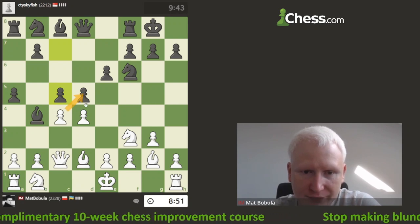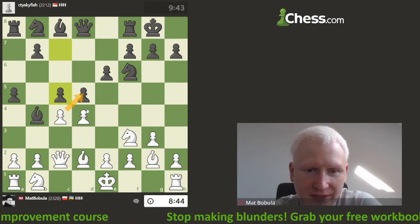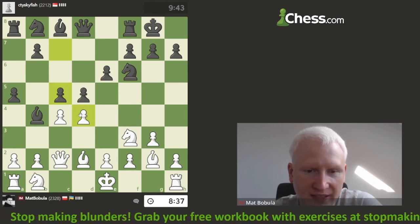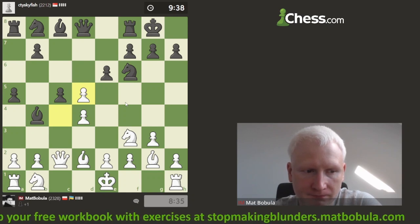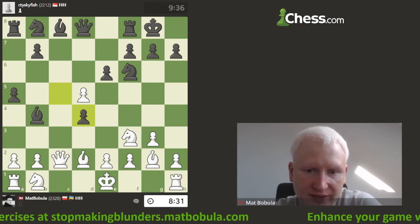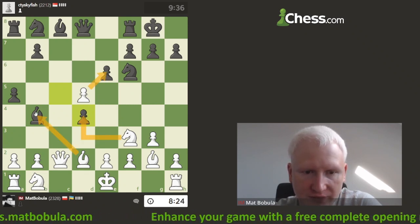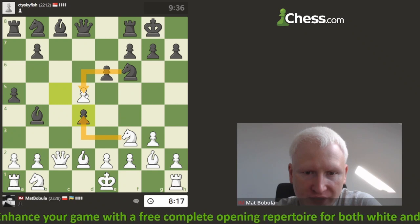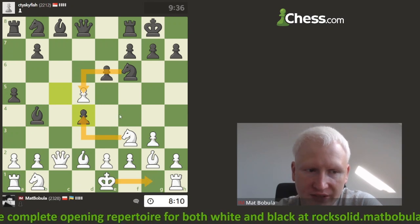Usually when I see c5, the first move that comes to mind is to capture. If I capture here, opponent takes back — maybe I can get a free pawn, it can't be correct for opponent. Let's just take it. Opponent captures at d4. Now I have a choice: one option is knight capture, another is bishop takes b4. In case knight captures here, knight takes back — nothing really happens. I take, take, knight takes, I castle — that's fine, more or less equal.